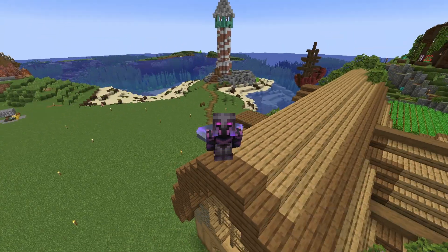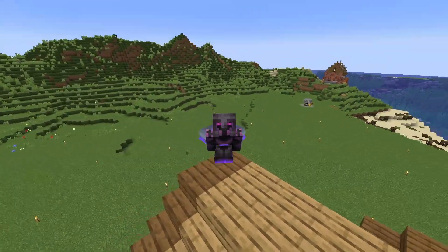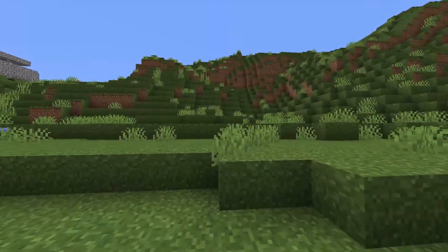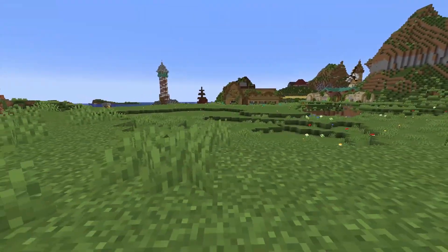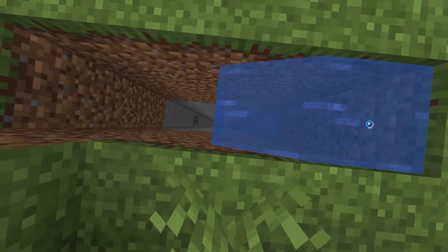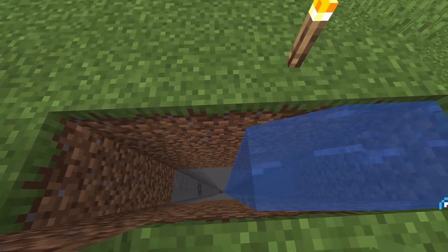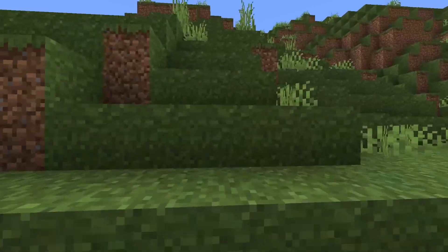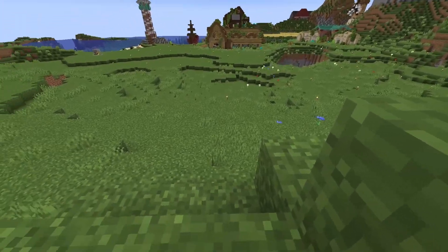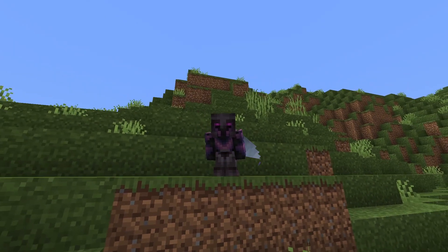We're not just going to build a haunted mansion - that wouldn't be near as fun as what I have planned. Instead, we're going to be crazy and extremely ambitious with this project. If you remember from the first episode, we have this skeleton spawner down here, directly below here. My thoughts are we create a haunted mansion not here, but there, inside the ground. A little ambitious.